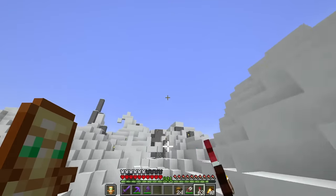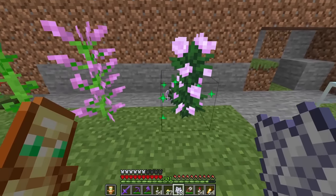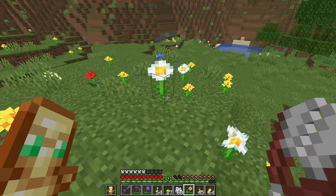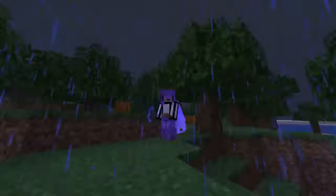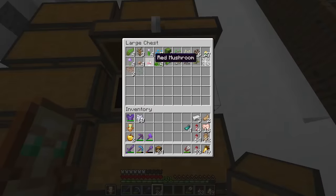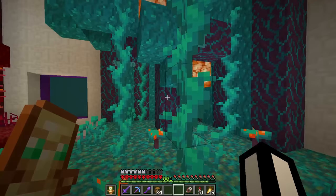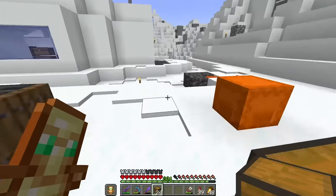Now I'm going to fly around and collect every single type of flower and plant: dandelion, sea pickle, poppy, brown mushroom, cornflower, sunflower, rose bush, daisy, fern, grass, and tall grass. We also grab pumpkin seeds. After collecting all the overworld plants, we head to the Nether to get all the nether plants. We still need the wither rose, but we'll get that later.